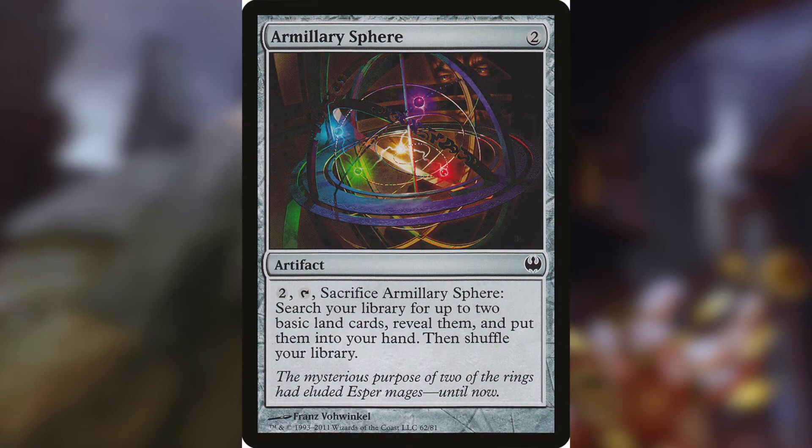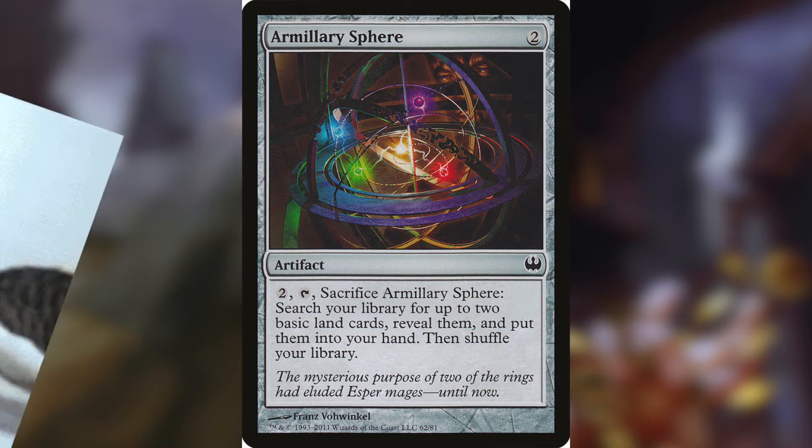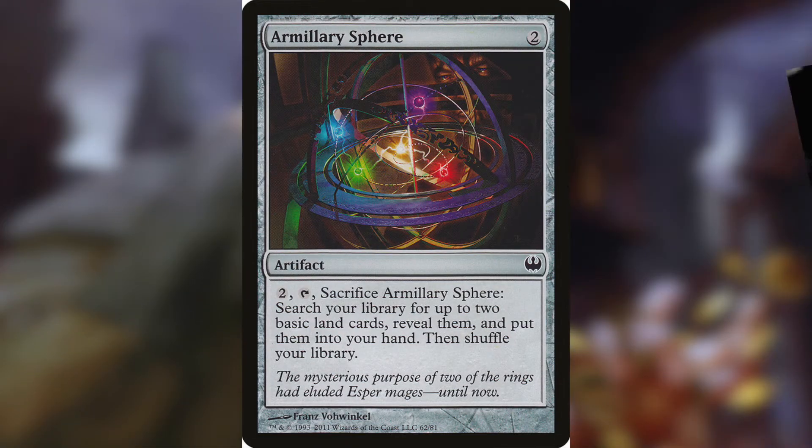Another card I really like in budget decks is Millery Sphere, because for 2 mana you can play it, and then for 2 mana, if you don't have any more lands, you can sacrifice it and play a land off of it. So it's not just that it draws 2 cards for 4 mana — it's that it can draw you 2 cards on turn 3, and they can be lands, so you can keep hands that don't really have lands in them.